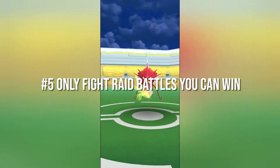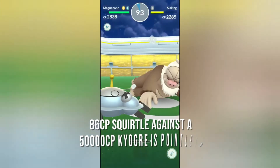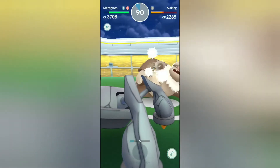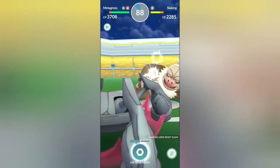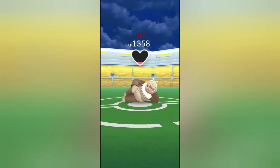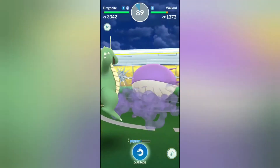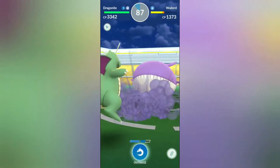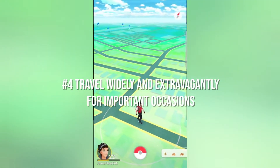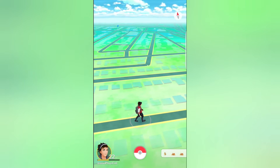Number 5: only fight battles you can win. Although it may appear cowardly, putting your 86 CP Squirtle against a 50,000 CP Kyogre is pointless. If you don't have enough powerful pokemon or a team of friends to battle with, you'll lose and have to revive and heal your pokemon with potions. Before you begin a raid battle, make sure you know how powerful the opposing pokemon are. When fighting gyms, you can progressively wear down opponents to take on more powerful ones — you may still lose, but you'll gain progress.